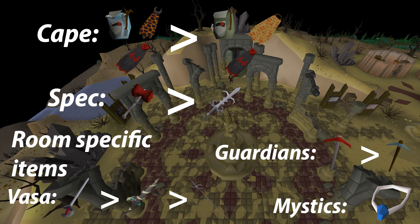For the chambers you also want to bring a defence-lowering spec weapon, with the dragon warhammer being the best one, and then the BGS. We also have some room-specific items that you might have to bring in certain raids but not all of them — this will depend on the layout you have for your raid. If you get guardians, you need to bring a pickaxe; the dragon pickaxe is the best, then the rune pickaxe. There is no need to bring a crystal pickaxe as it has no added benefit in chambers.